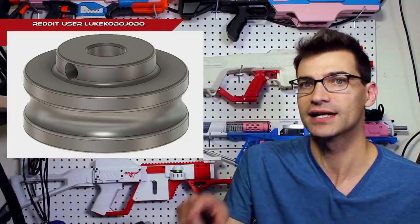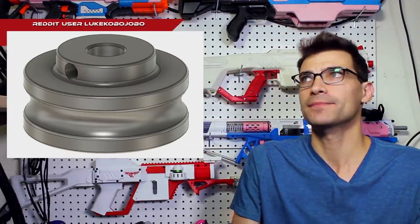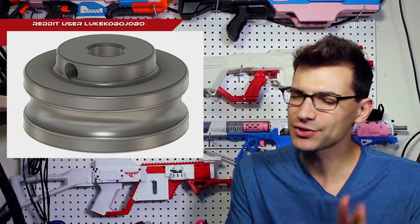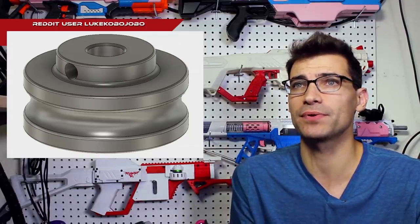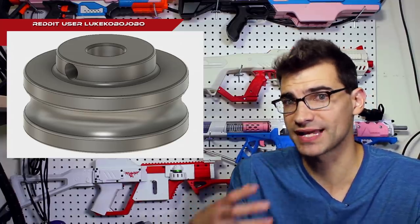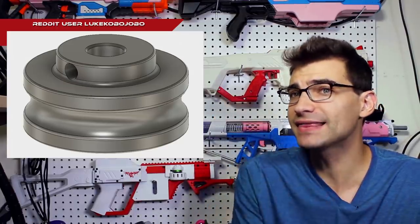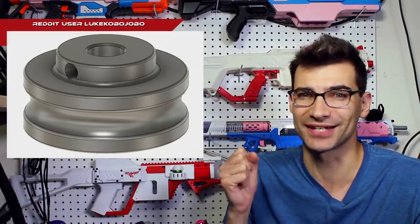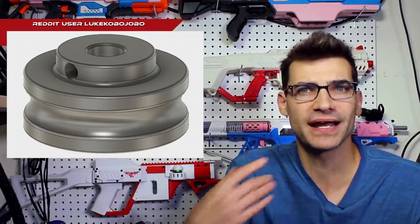The idea is that it will give less overall dart stress when shooting, which should, in theory, lead to less dart heads being ripped off and less dart wear. The really interesting thing is that when it comes to 3D printed flywheels and brushed motors, one of the points of failure is the shaft hole — over time it wears out and the wheels will fly off. They are trying to circumvent this by using shaft collars and grub screws to grab onto the shaft so that way it doesn't go anywhere. I think that's a very clever idea to make things more available to the masses.